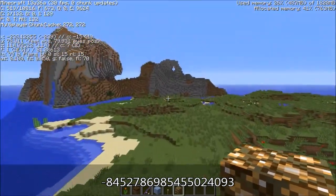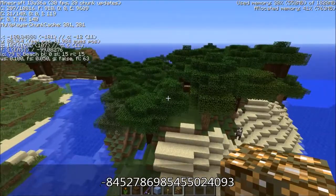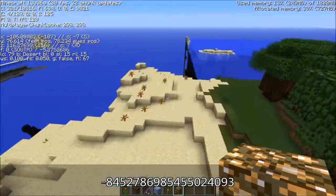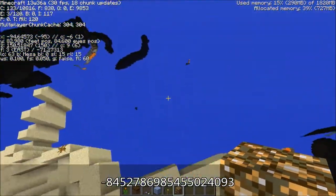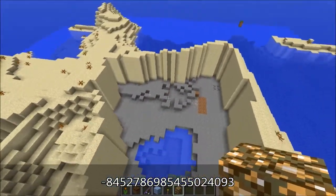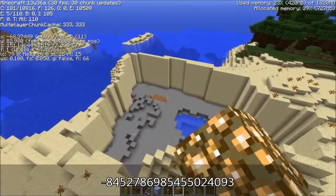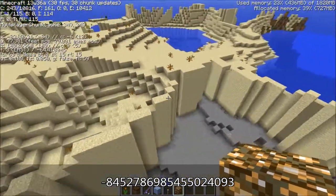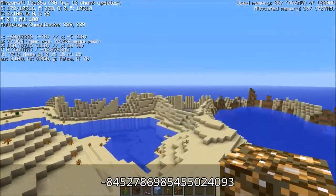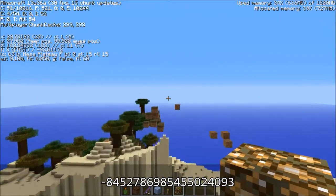As far as terrain generation and new biomes, there are quite a few. There's one right here called Roofed Forest. And then there's the mesa biome — apparently the mesa generation is broken. Keep that in mind if you make a new 13w36a world. The mesa is supposed to have colored clay, but as you can see it does not, and it has these floaty areas. I'm not sure if it's supposed to have those.